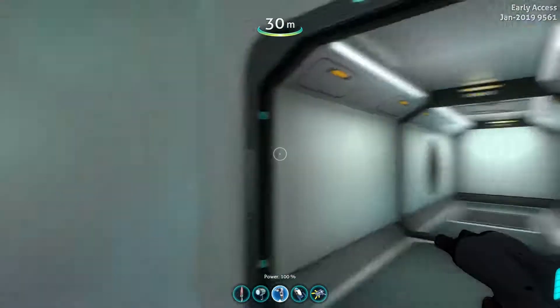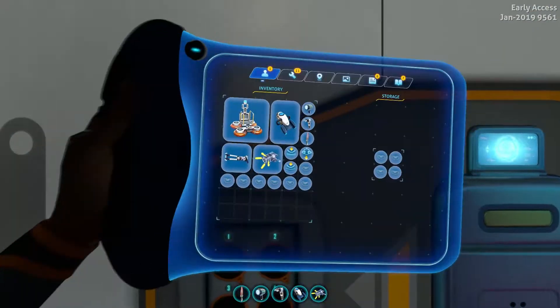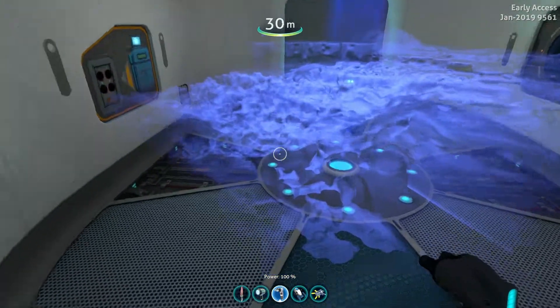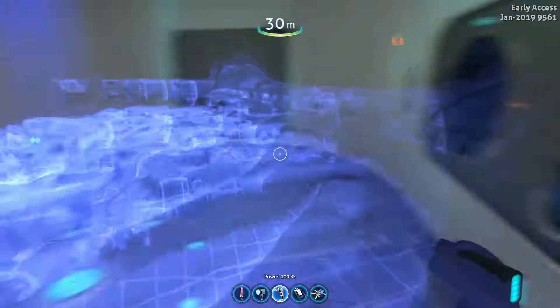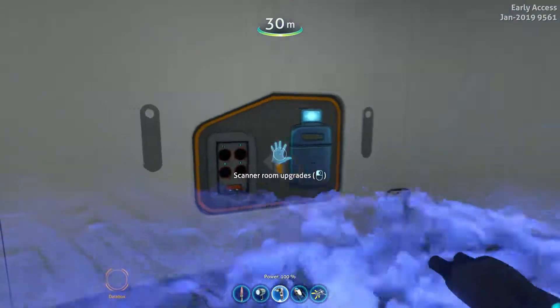Right now I'm in a scanner room right by the spawn, really. I applied all the range upgrades and I'm planning on using the scanner room to just figure out what's around me, cause it'll make it easier. It'll make it fun and I can kind of cheat the system this way.